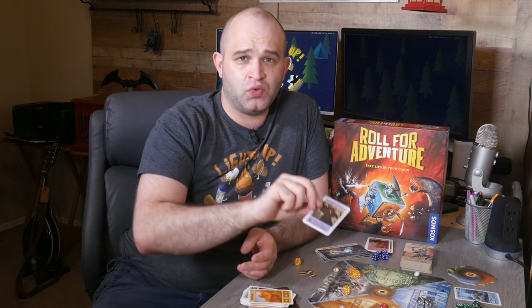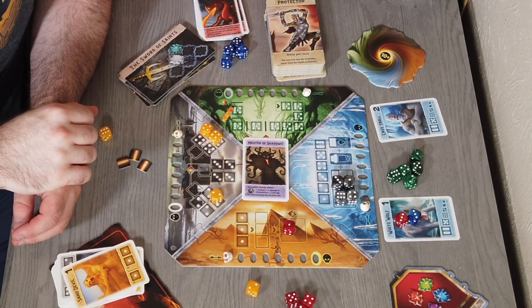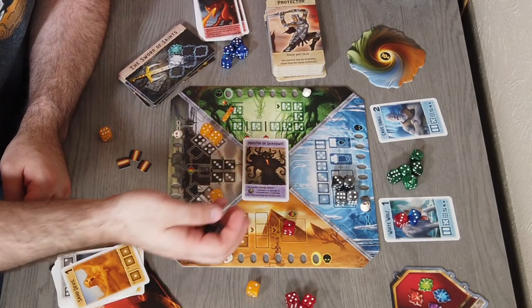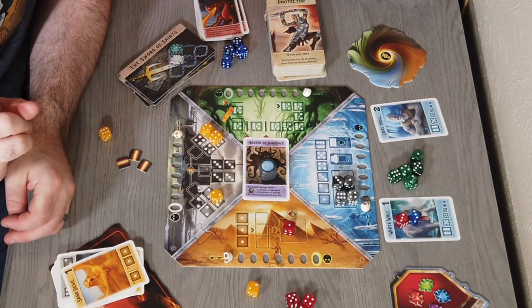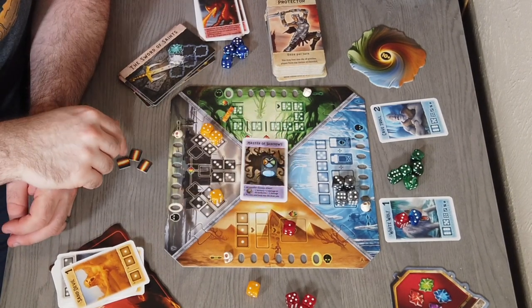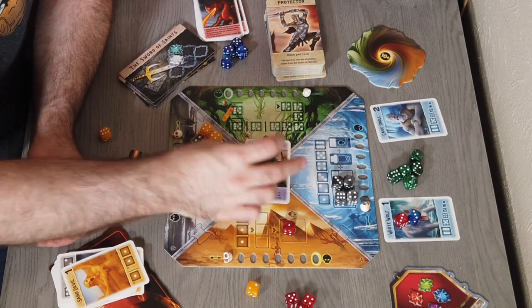Now, when the master of shadows comes out, bad things happen. He'll cause all monsters that are currently out to attack. And then he'll make you roll the territory die, which causes you to do two damage to the location rolled. Or you can do one to every location if you roll this face. If you get really lucky, you'll get a blank side and nothing will happen.